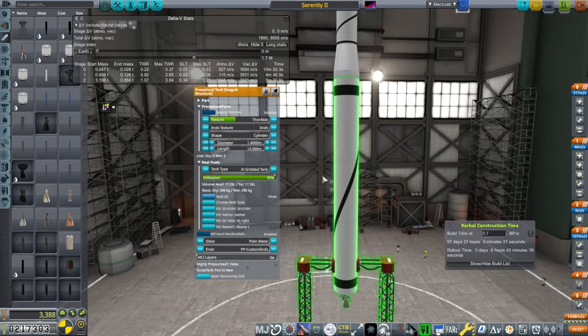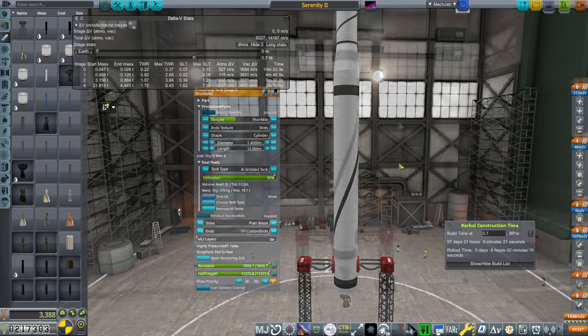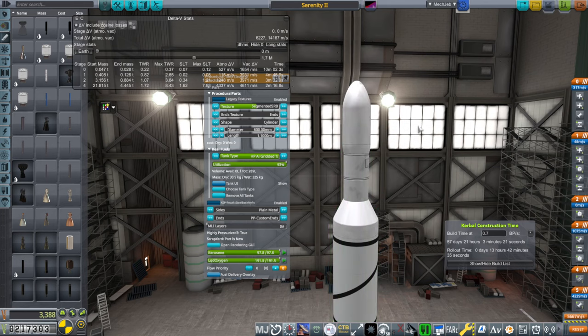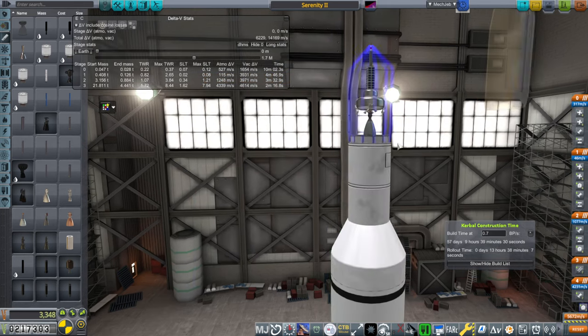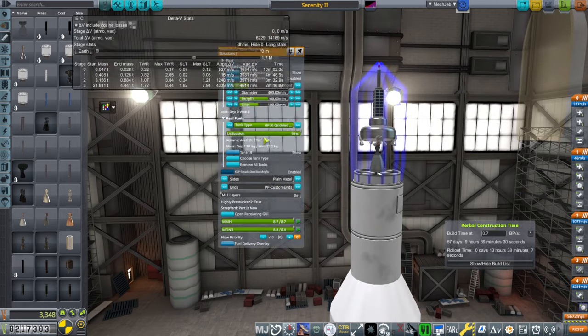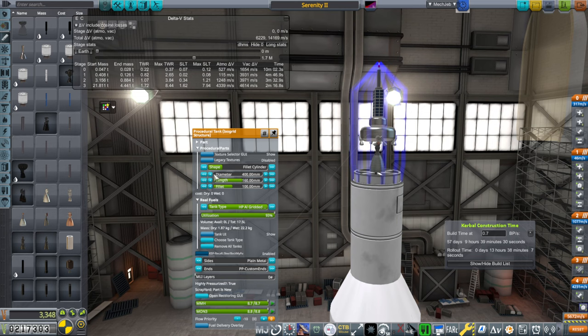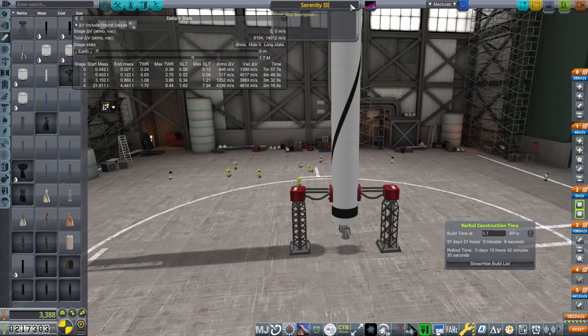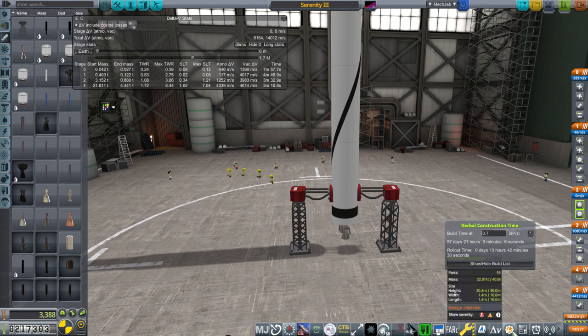We still only have aluminum gridded tanks. The goal probably should be to make sure that the ether stage manages to do the entire burn for the moon. We'll make this a little bit smaller for corrections. I'll call this Serenity 3 because now we have two engines at the bottom — 21 tons. Our pad limit is 40, so we'll have to watch out for that eventually.